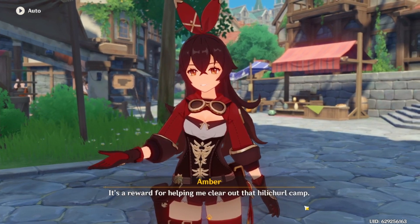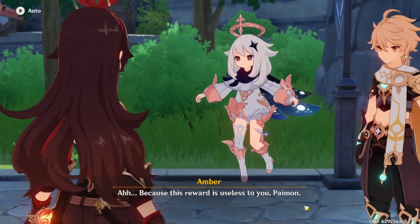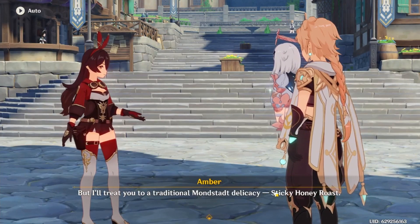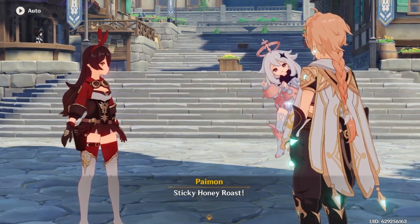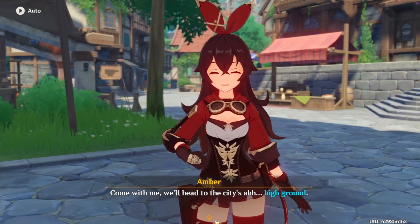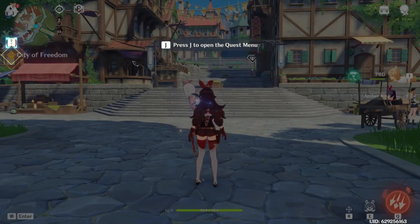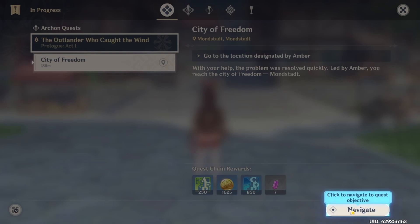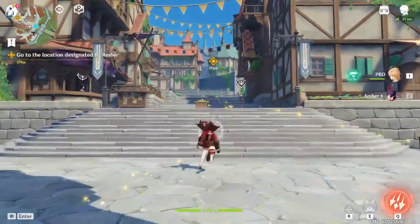Before I take you guys to the Knights of Avonius Headquarters, I have a present for you, Traveler — it's a reward for helping me clear out that Hilichurl camp. Hey! Why doesn't Paimon get a reward? Because this reward is useless to you, Paimon. All treated to a traditional Mondstadt delicacy — Sticky Honey Roast! Come with me, we'll head to the city's high ground. Press J, click to navigate to the quest objective. Led by Amber's route to the city of Freedom — Mondstadt. So we just gotta go up there.